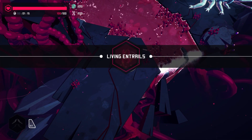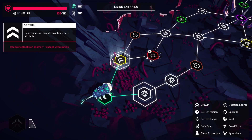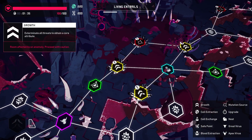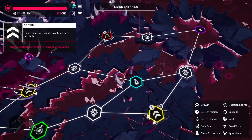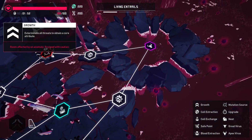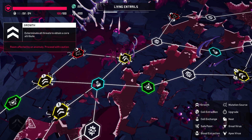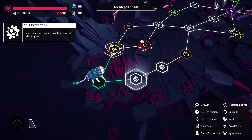I will assume Living Entrails is where the Blood Waterfall is. Look — waterfall, maybe blood. Can I walk in this? I can. So those are mutation sources. Some look to be corrupted or affected by black splotches with exclamation points — maybe those are more difficult. There's a Great Virus, which are mini bosses, and the Apex Virus, which is just the boss. There are also Nests.